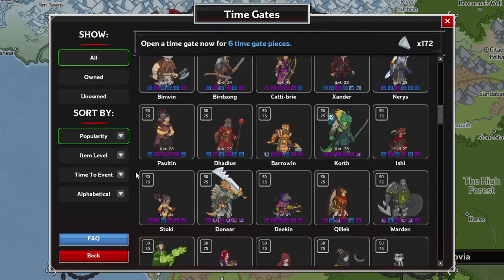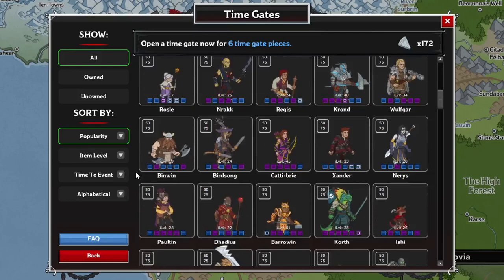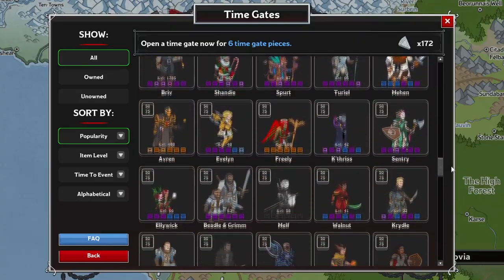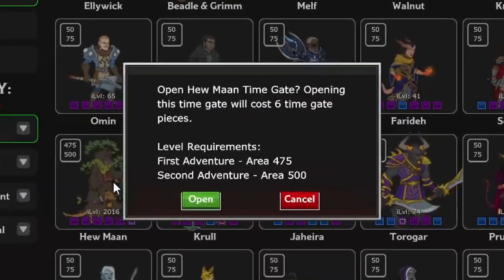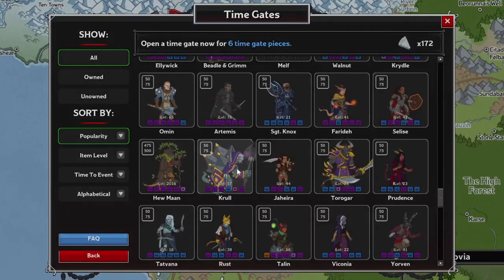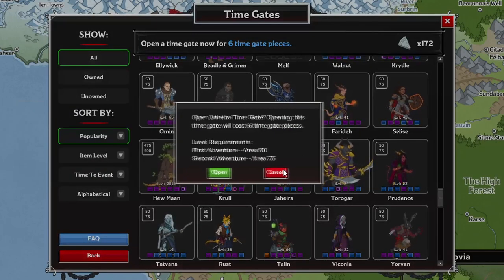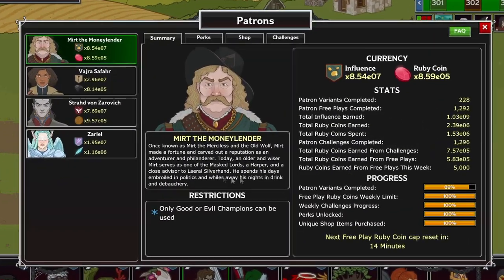When a free time gate comes up, you choose from three champions the game offers you, one of which will always be one you don't own. However, if you're opening the gate yourself, you can choose from any champion as long as their event is not the current or next upcoming event. You'll get roughly one time gate piece a week randomly through drops, but one primary other way to get them is through patrons.